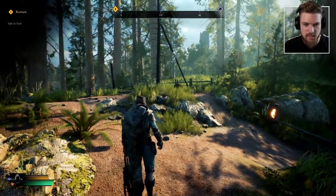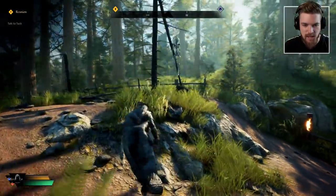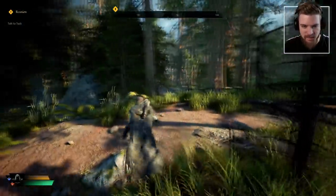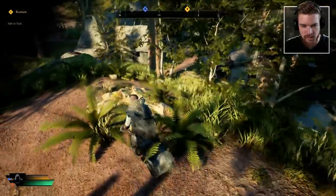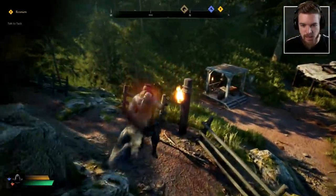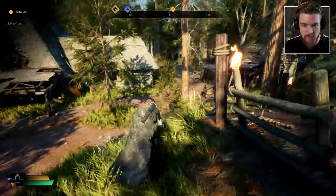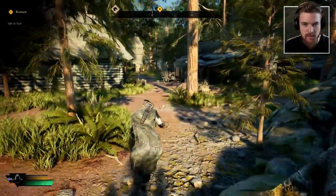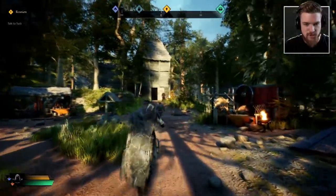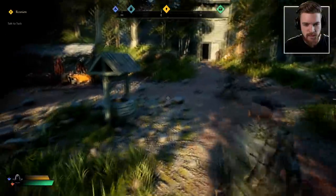Quest reunion started. Damn, this game looks beautiful. We have already a skeletal corpse hanging from a burnt tree here. Let's get down to the village. We've got objectives on the top here, so we can go and talk to — the gold one is the quest objective. Damn, there's a pretty impressive church built out of just wood here.